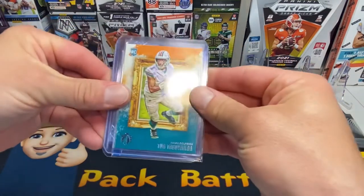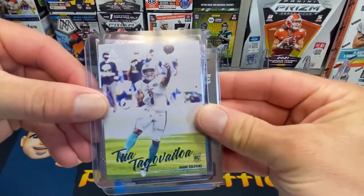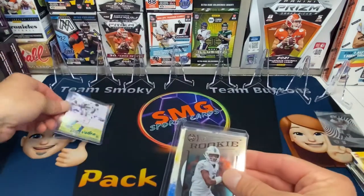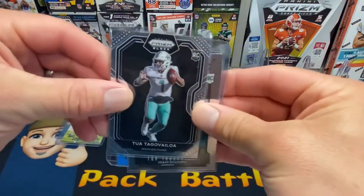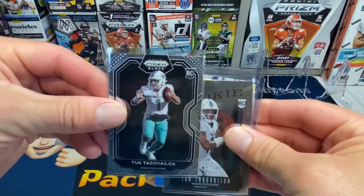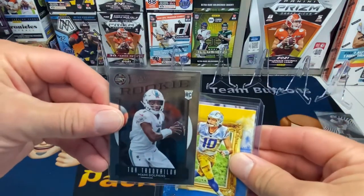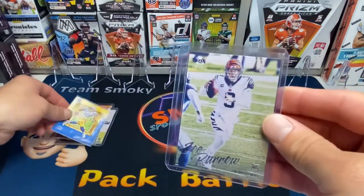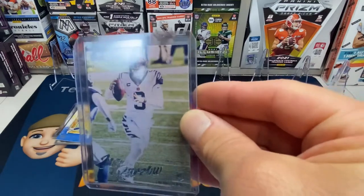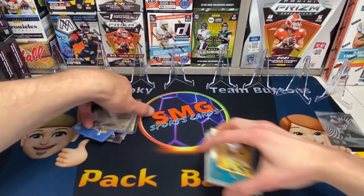My cards: a Tua, a teal Tua, Tua on the prison black, Tua on Legacy Rookies, Justin Herbert, and the Joey B on the Luminous. Awesome guys, awesome! I'll stack mine right here — get your stuff on your side, girl!